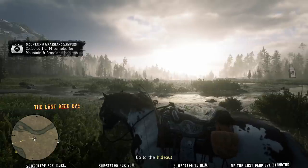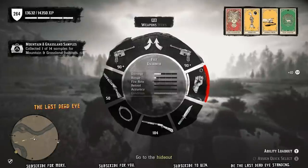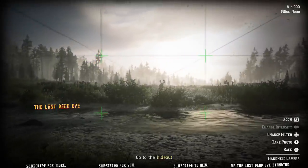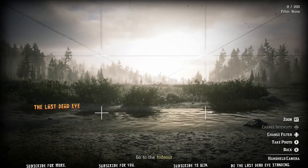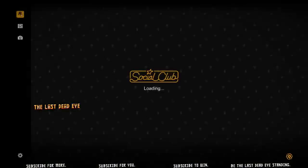While I was sampling this elk, I noticed there's a moose that spawned right here — one of the rarest animals in the game just spawned right in front of me. So my first mission as naturalist, I'm getting my western bull moose out of the way.